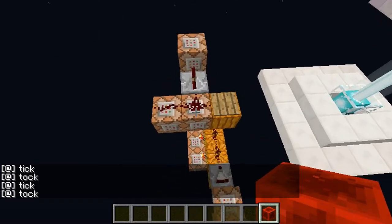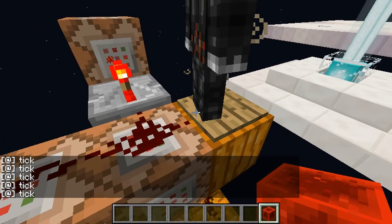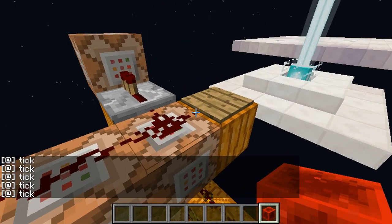The other thing is I've got this command block here, which is a wooden pressure plate set block. So it sets this block back to a wooden pressure plate. And as Perry's demonstrating, it means you can do it really fast, because you don't have to wait for the pressure plate to update itself.